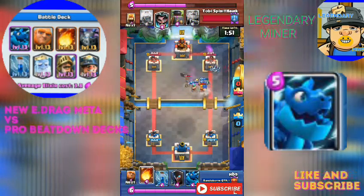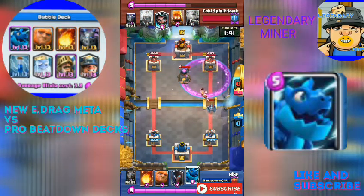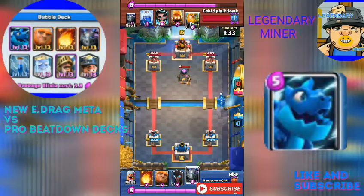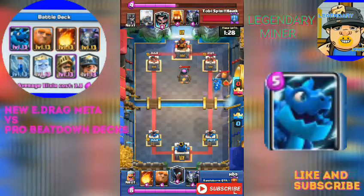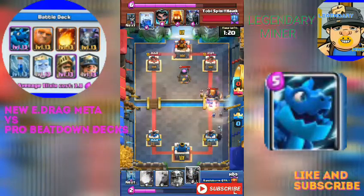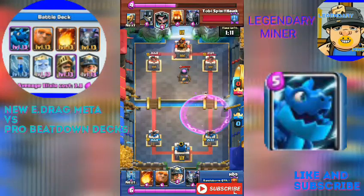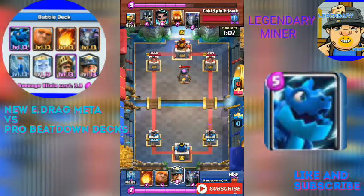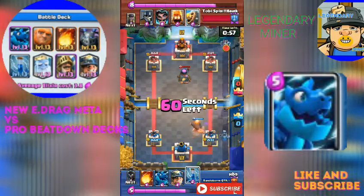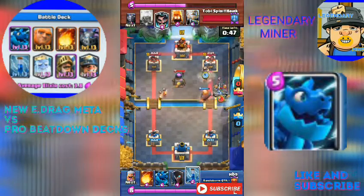If I'm going to use this deck, I'd just remove the Electro Dragon and put in something like Goblin Gang, because I don't really like the Electro Dragon. It does damage and has a chain attack, but it's not that cool. It's a 5-elixir card, its speed is really slow, and its hit points are low compared to other cards. Tornado, Fireball, Lightning, and Rocket are all going to take it down so easily.